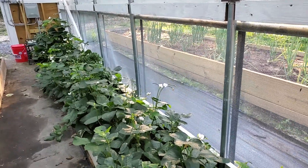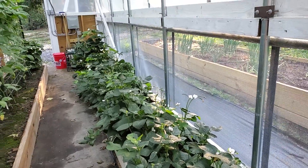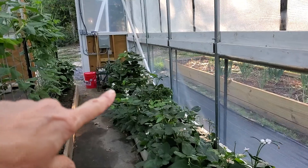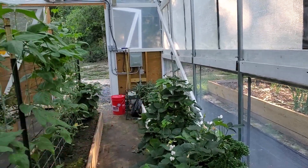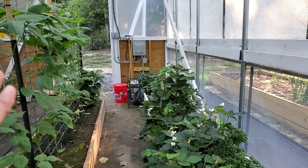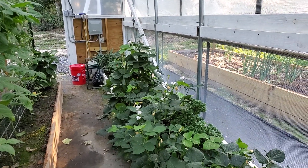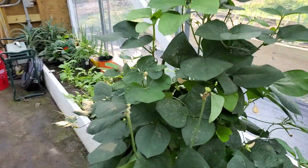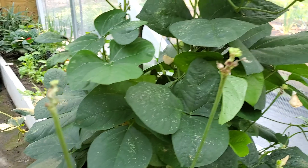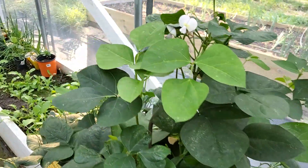So every time a pea would get ready, he was grabbing it and running. The only way I found him was I was down here watering, and when the water hit him he jumped and ran to the other side. Danny's put out stuff to try and catch the rat. But everywhere there's supposed to be peas, there are none. Between the ants and the rat, he got them all.